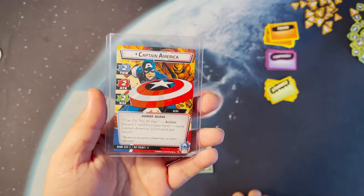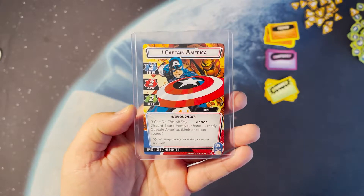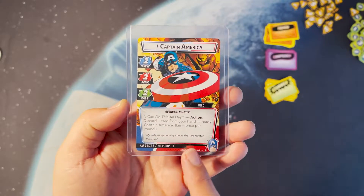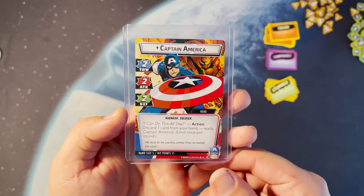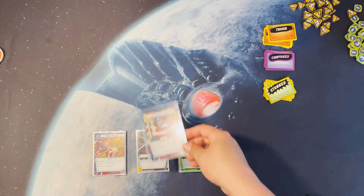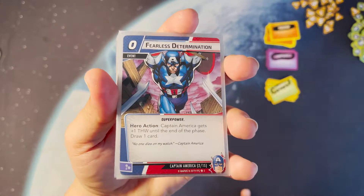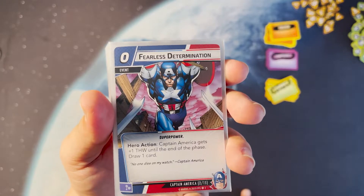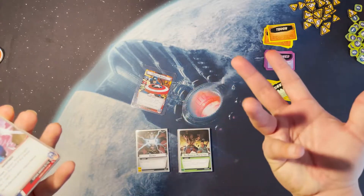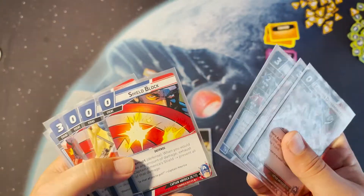We have cards in this deck — his Shield and also Armored Vest — that bring him up to four defense, which is really good. He has Retaliate 1 with the shield, plus he has I Can Do This All Day, which lets you discard a card from your hand to ready Captain America once per round. So you can literally thwart for two, discard a card, ready him, thwart for another two — that's thwarting for four. With Fearless Determination, which lets him draw a card and get plus one thwart to end of phase, you can thwart for six per turn. Super underrated.